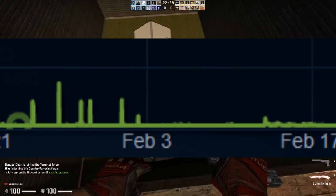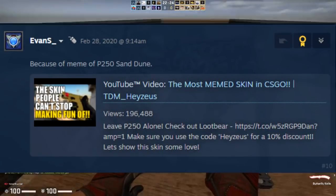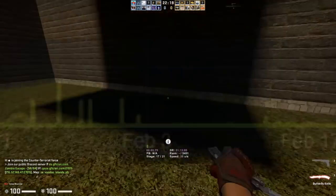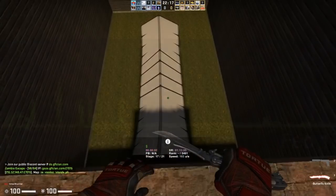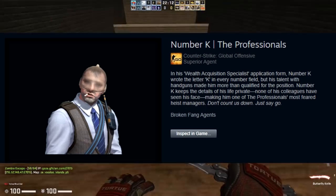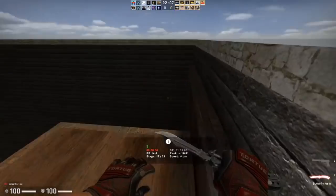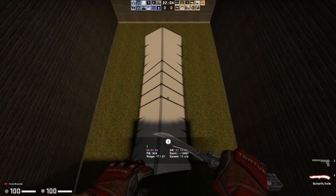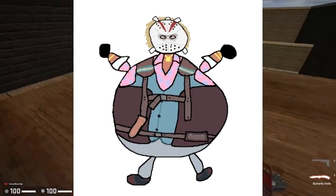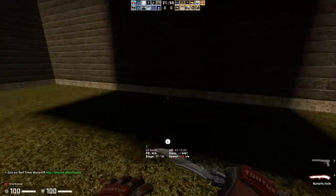A much better example is when TDMA Zeus was trying to get the P250 Sand Dune to rise in price — and it actually did rise quite a bit, up to around 14 cents, and it was briefly on the front page of the Steam Community Market. That was a direct humorous meme. There's also Number K from the Broken Fang operation, who held his value much better than other agents just because people liked him as a meme. Memes clearly have an impact in the CSGO community and can affect the market in significant ways.